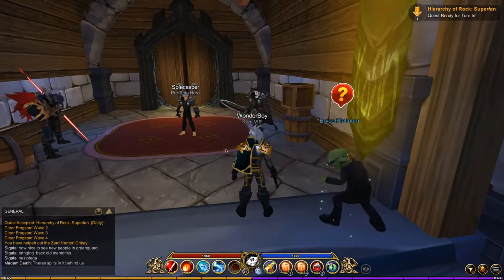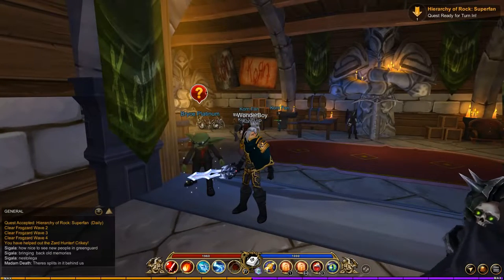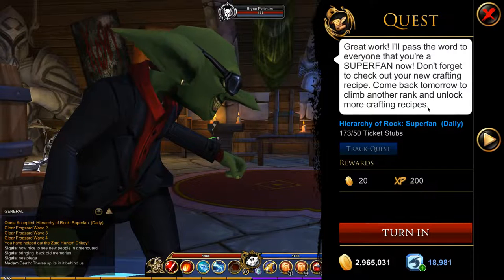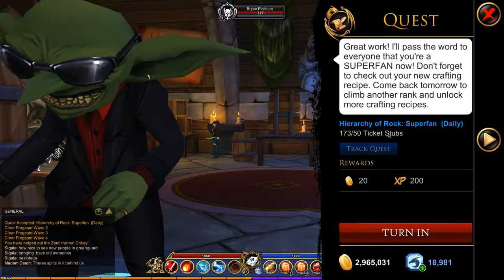You will need to buy the pass to get here — either the VIP one or the normal collection. Then you want to go talk to this NPC here, the Hierarchy of Rot Superfan. This might change depending on what rank you are. He's going to ask you for some ticket studs.